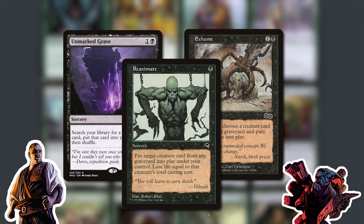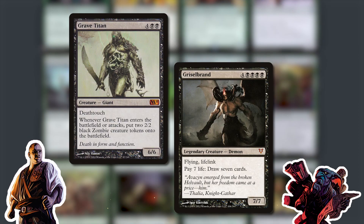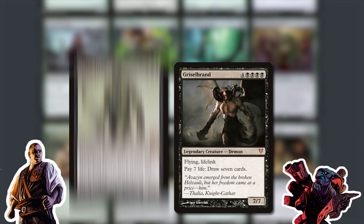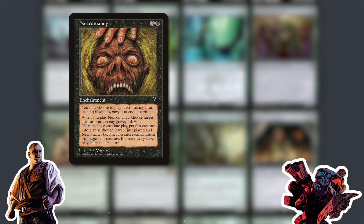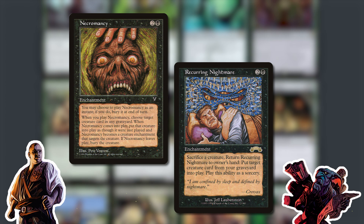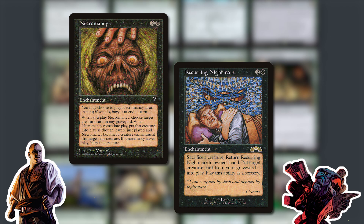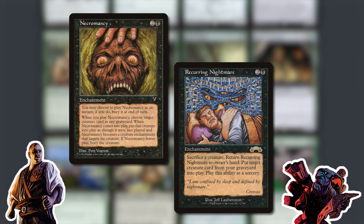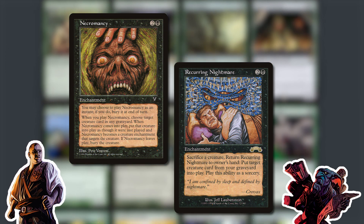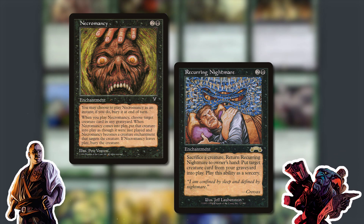The other big winner is Reanimate. We just get all the good reanimate cards — Grave Titan, Griselbrand, Reanimate itself. All we're missing is Necromancy, which is expensive and not good, so it got skipped. And Recurring Nightmare, but that's more of a midrange card in my opinion. There is enough support that you'll be able to play Reanimate as you normally would.